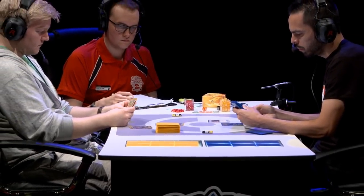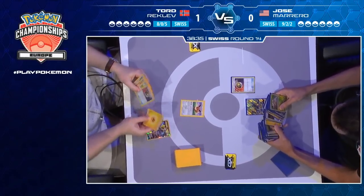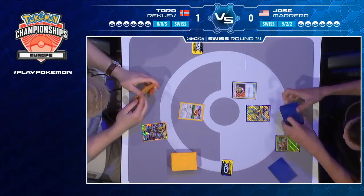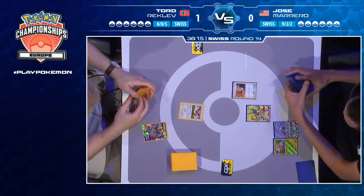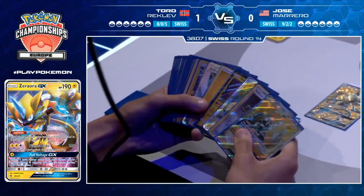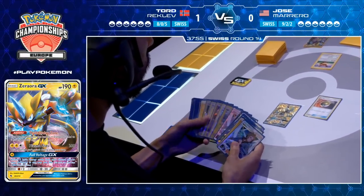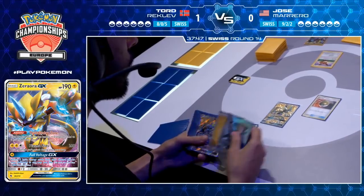Two Guzmas in the prizes — Jose will take that honestly, not ideal but he's had worse. And for Tord — one Pikachu and Zekrom, a couple of energies, a couple of Lilies — on balance, not the worst outcome. Since Tord is playing four Lilies, prizing two isn't even that big a deal. Jose has the benefit of going first, kicks off with a Nest Ball, starting with a Zeraora GX active. He's already eyeing up those Grubbins and checking his prize cards for any Vikavolts.